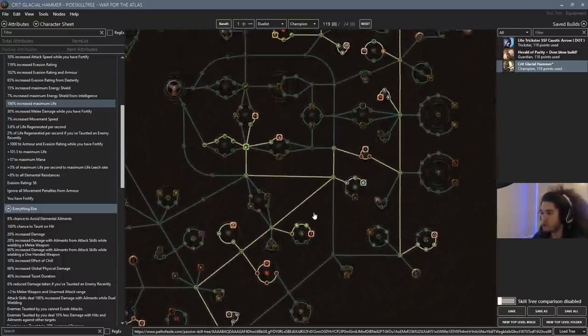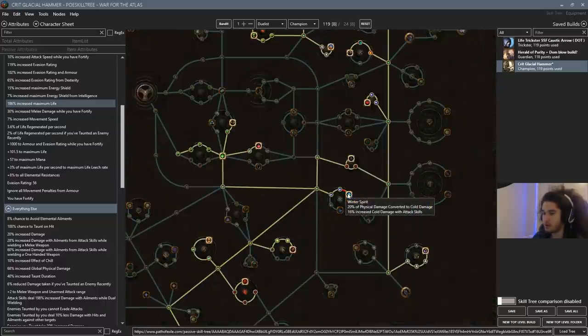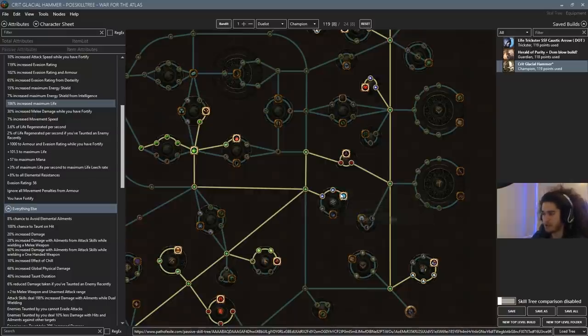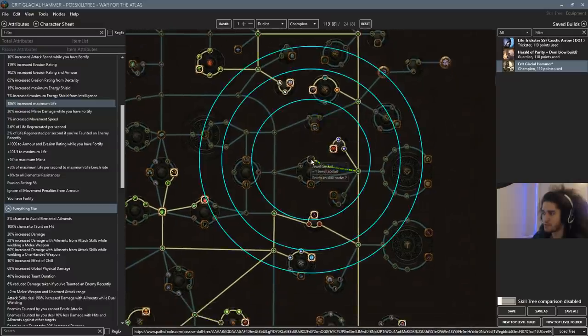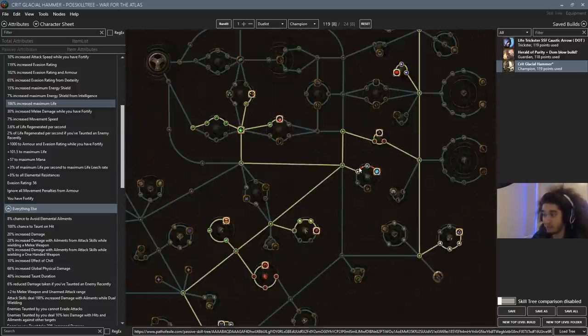This is where we pick up the rest of our conversion, which is Winter Spirit, putting us at 115% conversion. You can't go past 100%, so the other 15% is wasted. Again, if we had another jewel socket we could use it — though I'm not even sure where the other jewel would go because it's a strength jewel, so this might actually be pretty cool.